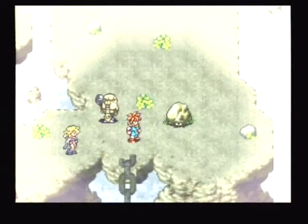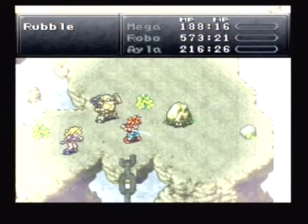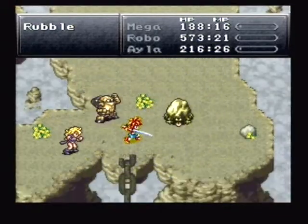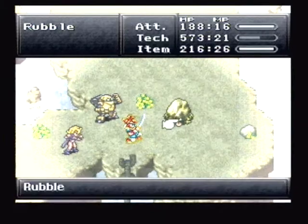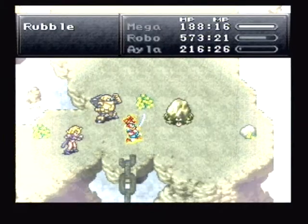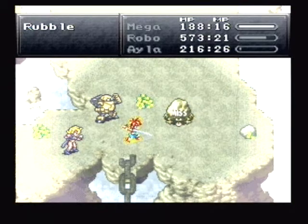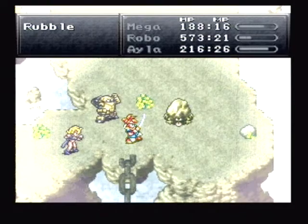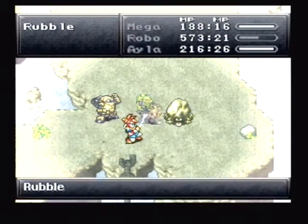So this area is quite annoying, but it also has some important enemies that you definitely want to look out for. First off, these guys — Rubbles. What they'll do is they'll lock all your attacks and items, so you can only attack them directly. But they have a high evade rate, so you won't always hit them. You definitely want to use characters like Ayla who have a high hit ratio and high accuracy.